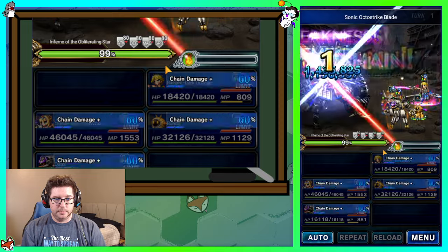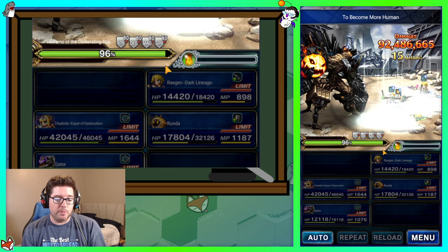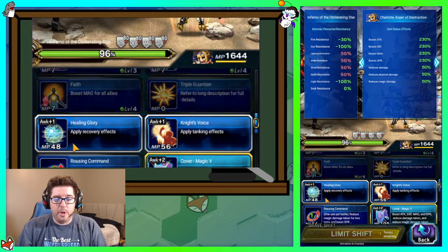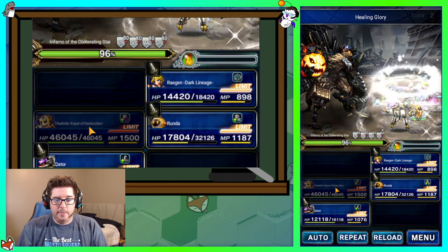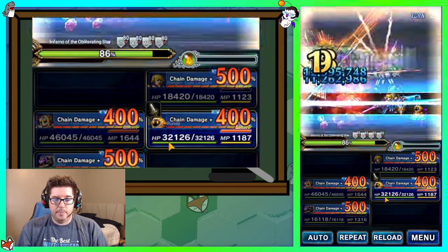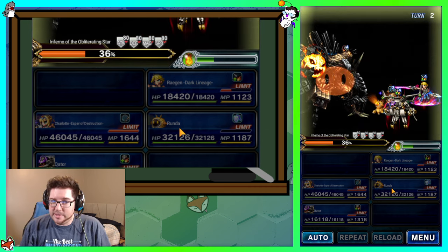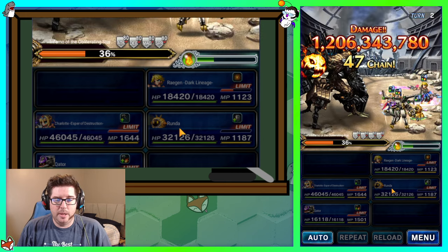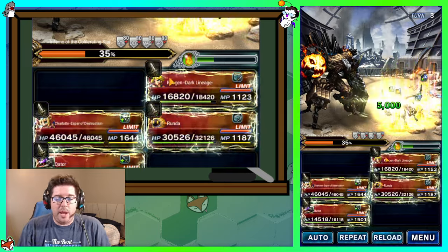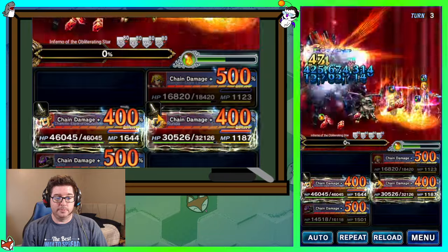Ronda takes over tanking this turn — if you're taking too much damage you could gear her for evasion instead, but as you can see she tanks fine. Charlotte heals everybody up with three Healing Glories. Reagan and Kator use their LBs and chain them up. Ronda refills LBs and puts up mitigations with Runda Scan. Charlotte covers some incoming dark damage and the fixed attacks are mitigated now so they don't hurt as much. Reagan and Kator finish the phase with their SLBs.